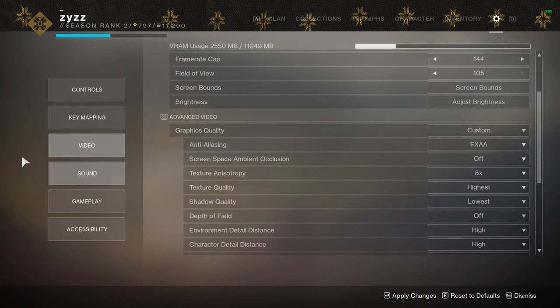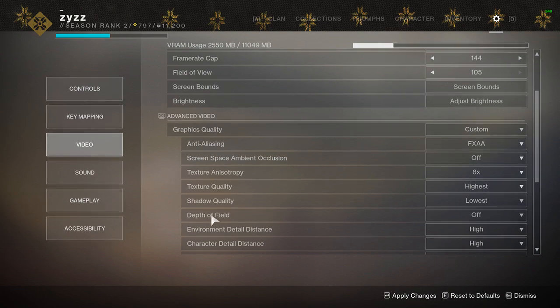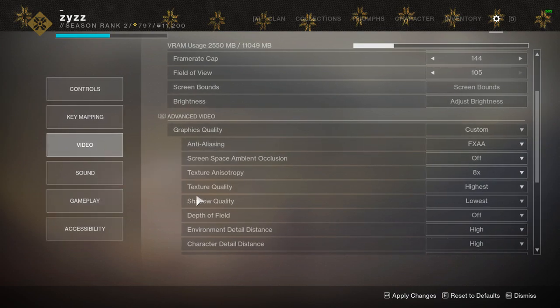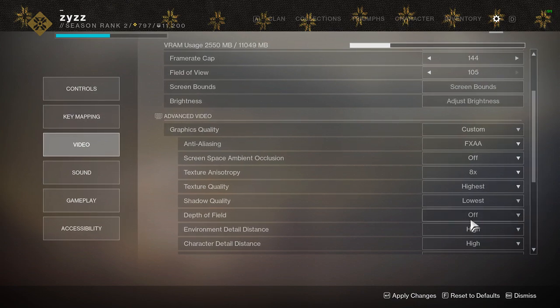Depth of field is the blurring applied during in-game cinematics, scripted moments, and select instances — like when aiming down sights, everything outside your reticle view is blurry. Honestly, I think it's just annoying, so I turn it off. It also happens that the difference between the highest and off settings for depth of field gives you about a six to seven FPS increase. I don't like it anyway, and it also gives me more FPS — so if you want more frames, go ahead and turn this off.